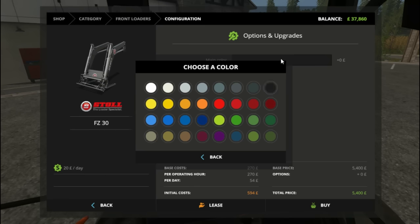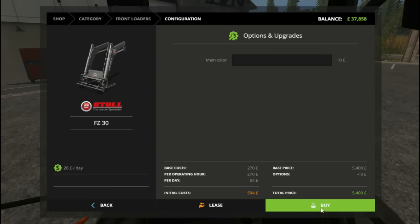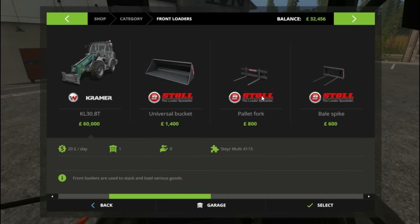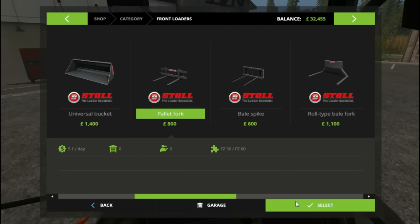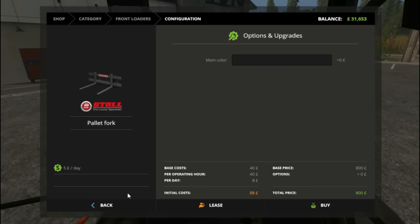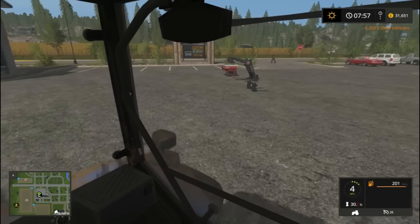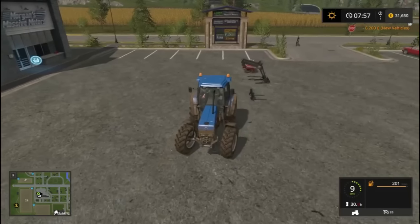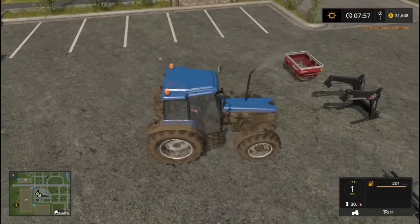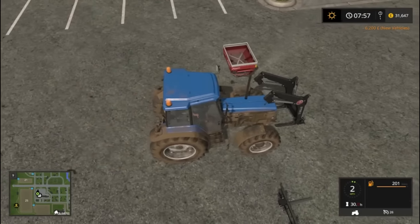Main colour black — we will just have it black. Buy. We will also have pallet forks because that's what we need. We'll have it black. It doesn't fit and I have wasted a hell of a lot of money.